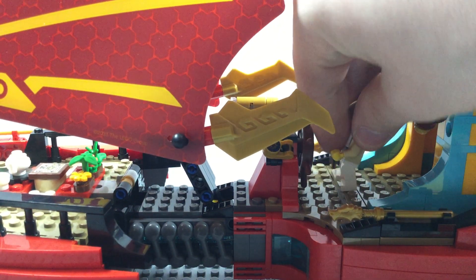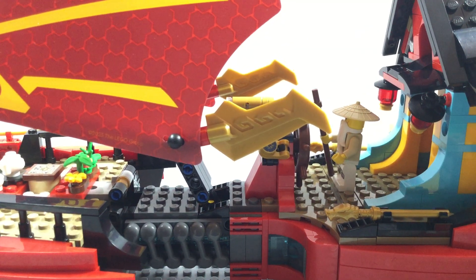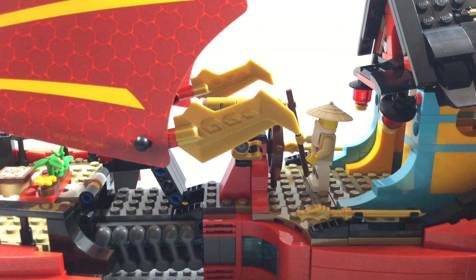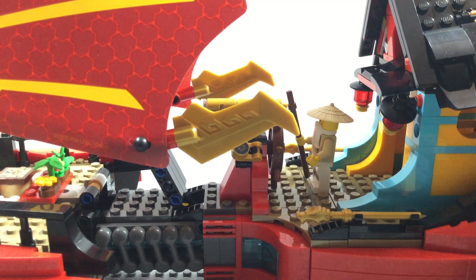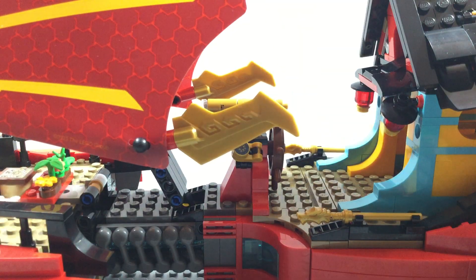We'll just place Master Wu on the ship on the Destiny's Bounty right there. He's holding himself so it might not look like he's holding it, but this was the best I could do without taking off his staff. Pretty interesting stuff right there.